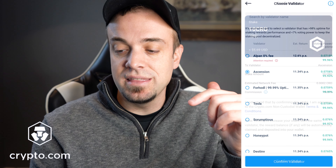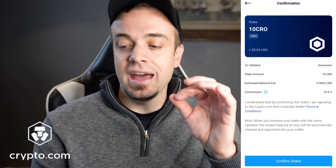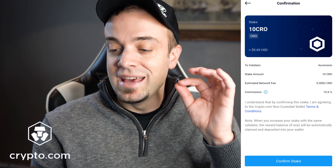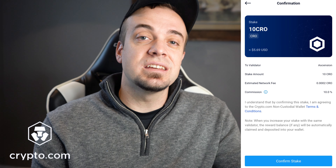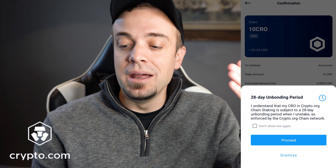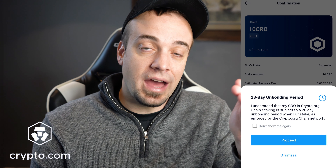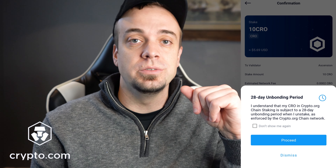Next, you'll actually stake the amount. It shows your staked amount of CRO, the estimated network fee which is 0.0002 CRO — practically nothing — and the commission which is 10%. Then a disclaimer pops up: there is a 28-day unbonding period, which means your CRO is locked in for 28 days. After that, you can go ahead and unstake if you wish.